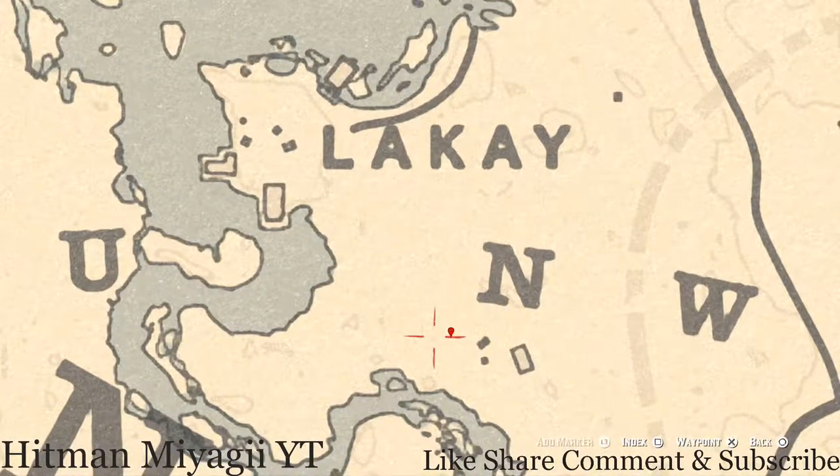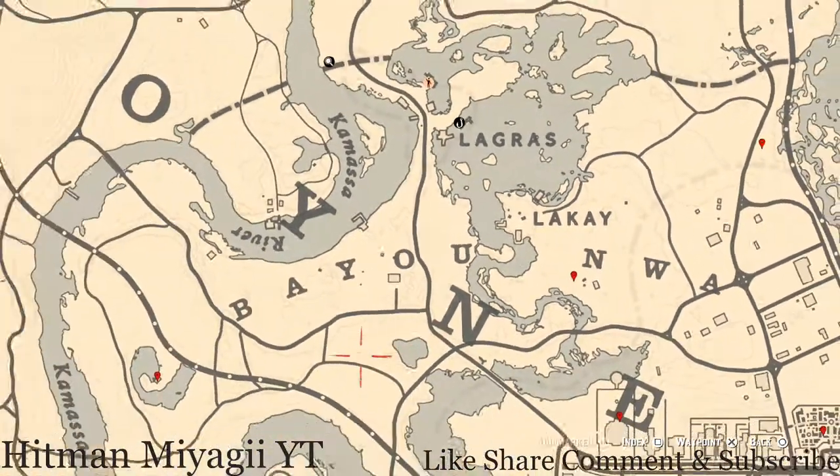Moving to the next marker, which is a bird egg — right here at this location you will see a bird egg in a tree. This bird egg is an Egret egg. Shoot it down with a Varmint Rifle or a bow using a small game arrow.